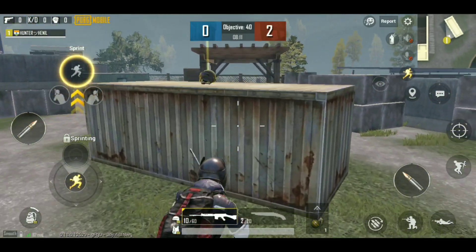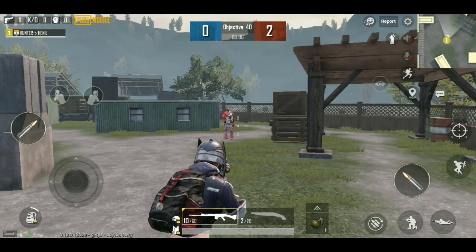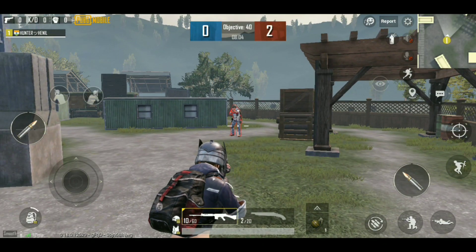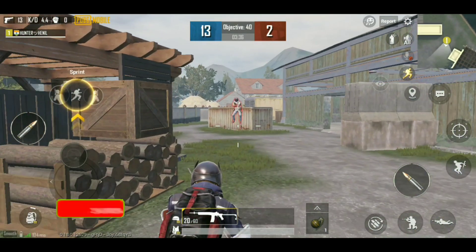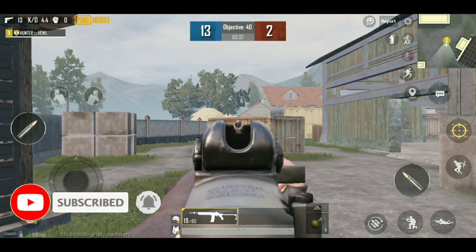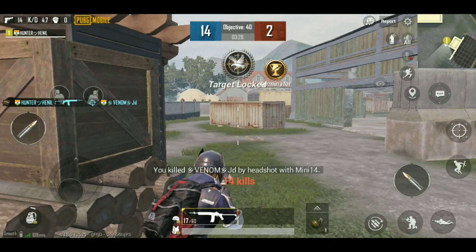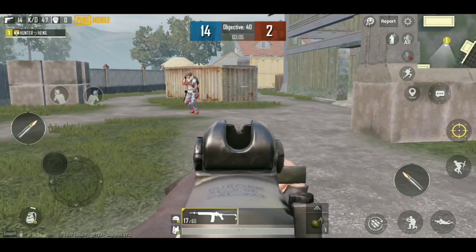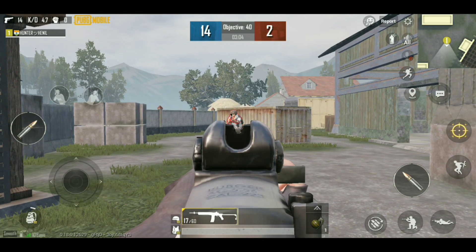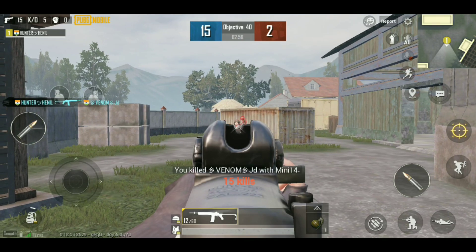We can say that these three rifles are the same when fired on a level 2 helmet, in all ranges — short, medium, and long. So now there will be a tough competition, because now I will test with level 3 helmet and level 3 vest. First let's talk about Mini 14. The enemy is standing in medium range with a level 3 helmet. For a headshot, the enemy is eliminated with only three bullets, which is quite impressive. And firing on the waist with a level 3 vest requires five bullets to kill the enemy, which is also not bad.